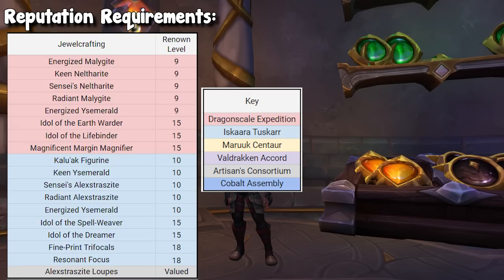You may notice there are a ton of recipes here but they don't require that high of renown. The highest is two items at renown level 18, but a lot of them are at 9 and 10 — meaning compared to something like tailoring where you're unlocking things at renown 23, this is a little bit easier. However, all of these items are super important. The idols on that list are your trinkets, and basically every other recipe is a gem, so you really should grind this reputation. There is also a single item from the Artisan's Consortium worth keeping in mind.